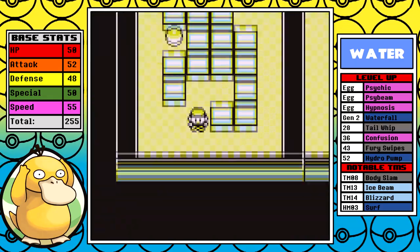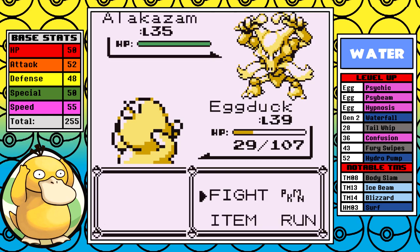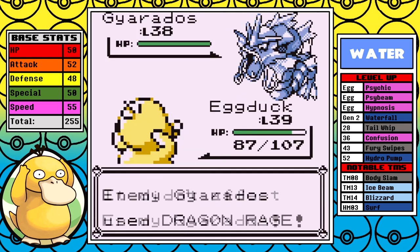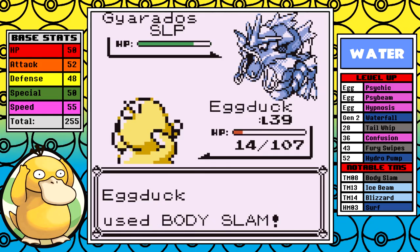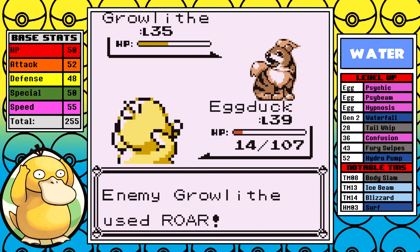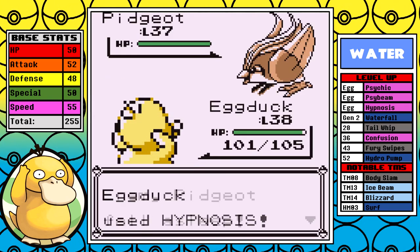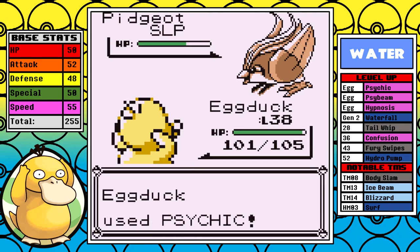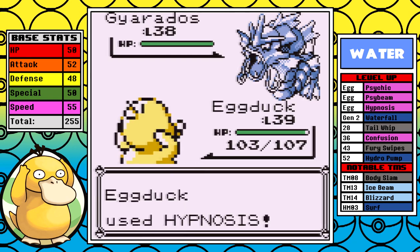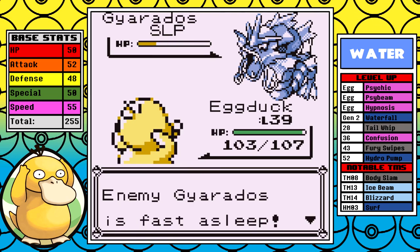After getting the Rare Candy on the 10th floor of Silph, it's straight down to Rival business. On the initial attempt I take a Sand Attack and that alone makes this fight too much — I eventually fall to Alakazam after taking a lot of chip damage. The second attempt is another failure. I want you to notice how little damage I do against Gyarados — I just don't have a good way to deal with it and I'm ultimately taken out by Alakazam again. On the third attempt the Pidgeot is pretty simple; I use Hypnosis and slowly whittle it down.